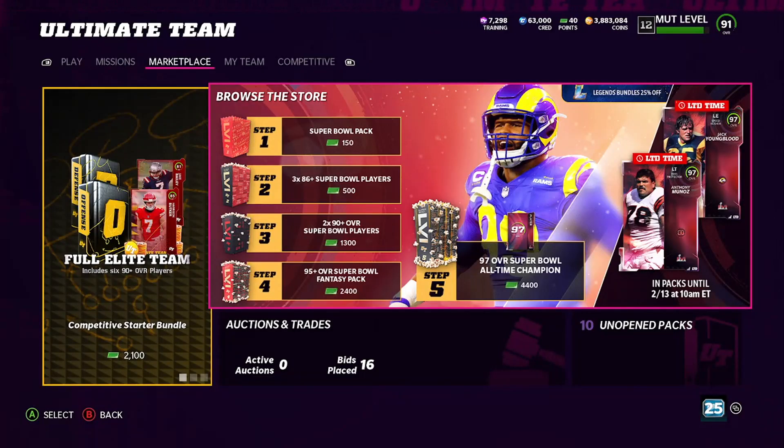Hey what's up Madden people, crazy hot boy E here — the E is for Edwin — coming to you with another video. Today I got another coin maker for you guys, so if you are new to the channel go ahead hit that sub button and leave a like on the video, it's definitely much appreciated.